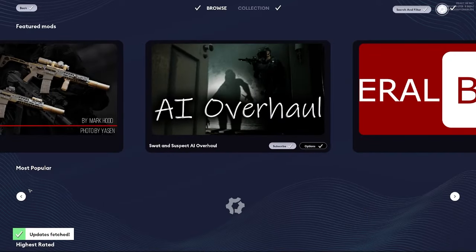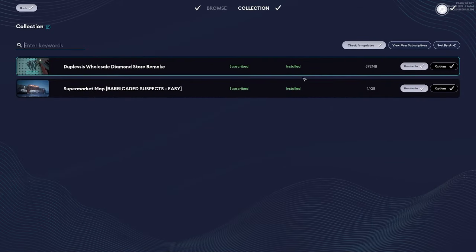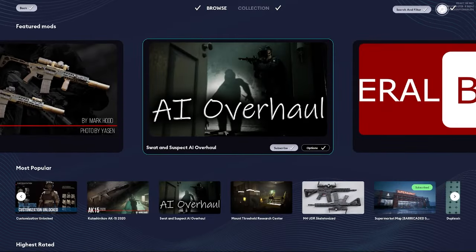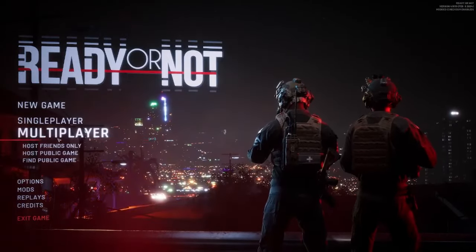The first thing you want to do is go into mods and figure out which one you're going to run. For instance, if you want to run Supermarket, you need to click Subscribe, then click on your collection and let it download. In some cases it may skip to a hundred percent, in some cases it may get to ninety-nine percent. Once you install and extract it, you go back to Browse and you'll get a message saying you need to restart the game.